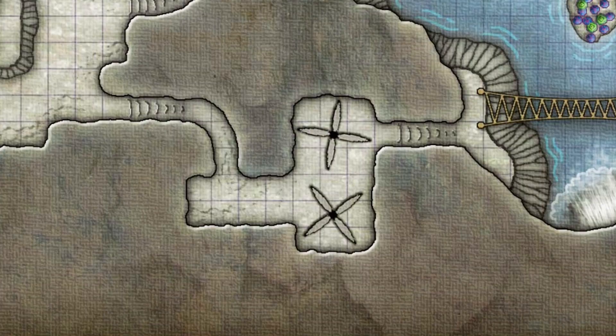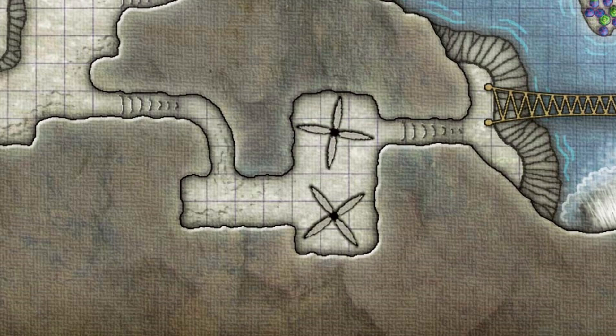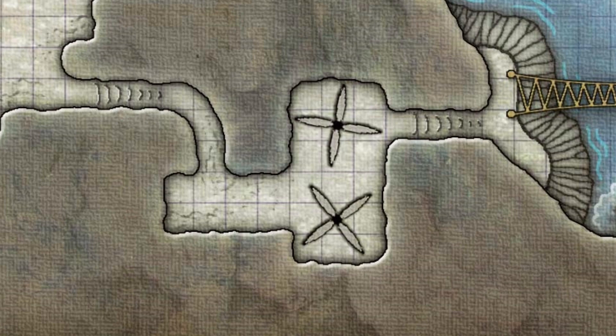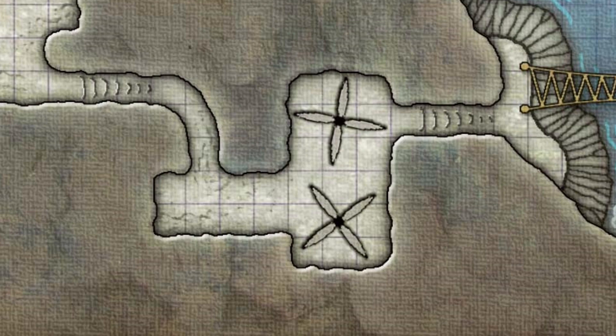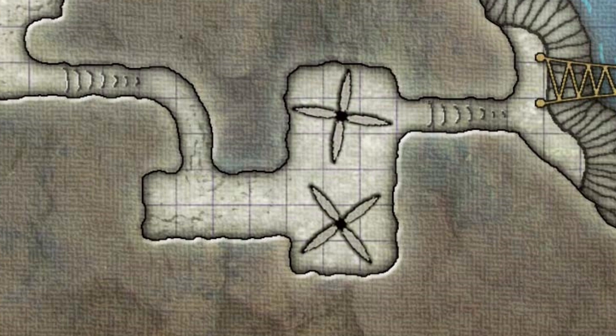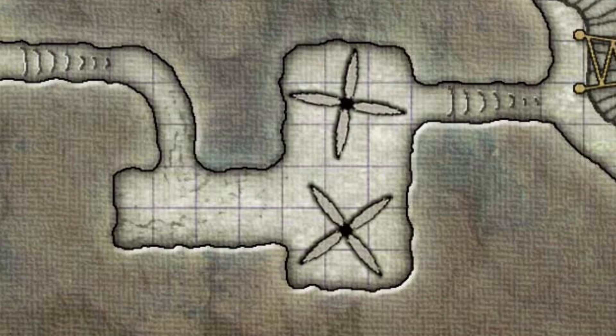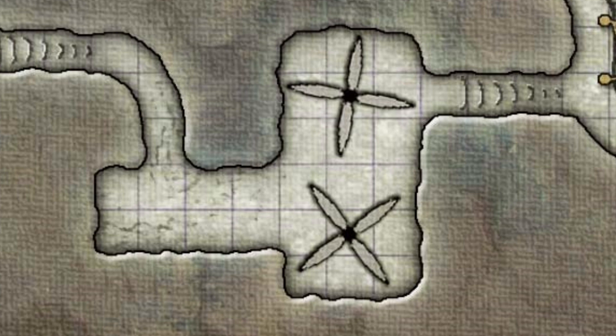In G10, there is a room of Spinning Blades. The trap can definitely KO a character in one shot. To avoid it, you must succeed on a DC-15 Dexterity saving throw or take 18 damage — and even on a success you take half (9 damage), which is still enough to KO a character. However, set into the south wall is a brass lever in the down position. Pulling the lever up causes the turnstiles to stop spinning, allowing safe passage through the chamber. You can also use Mage Hand from the east doorway to pull the lever.